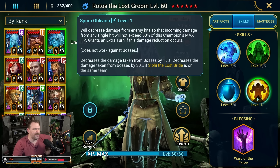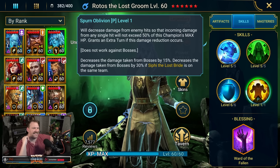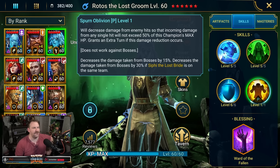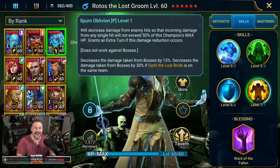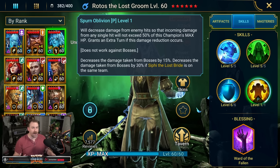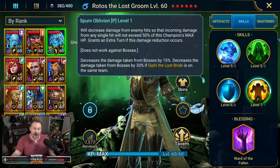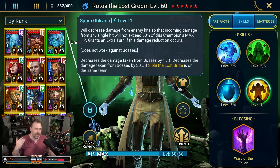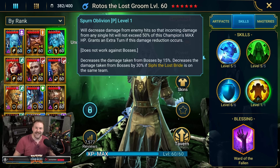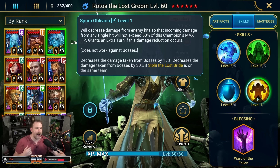Take a look at his passive: will decrease damage from enemy hits so that incoming damage from any single hit will not exceed 50% of this champion's max HP. Grants an extra turn if this damage reduction occurs. This is what's nuts about him — if he gets hit, he can only lose half of his HP, so he's awesome for arena defense. But that extra turn part means he will literally cut your champion in line and just go nuts. That RNG for arena defense and sometimes arena offense is so, so powerful.